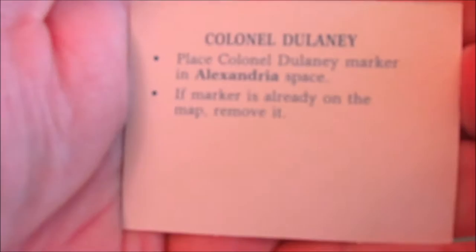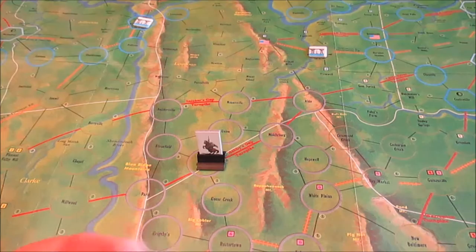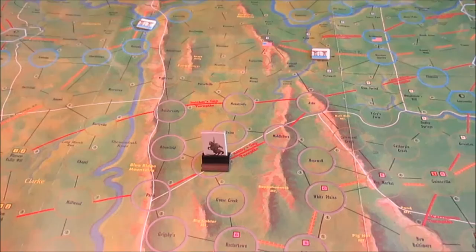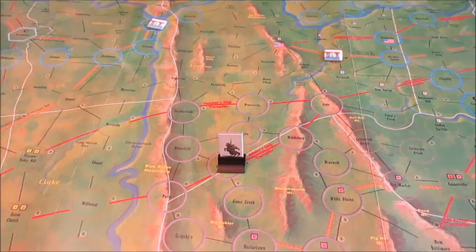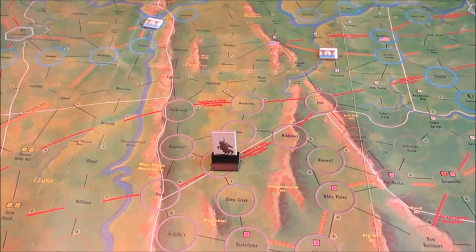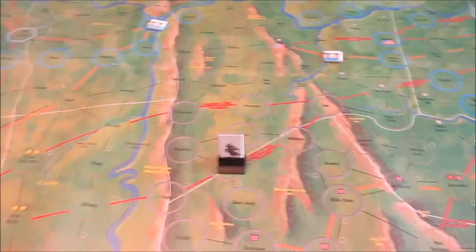Let's see where he is — Alexandria. I have no idea where any of this is. There should be a marker on the map. There should be a big eagle on the map — it's going to be in union lines. Alright, there we go — there's Colonel Delaney right up there. He's up there in Columbia, right here.